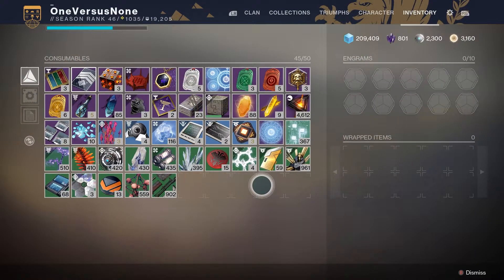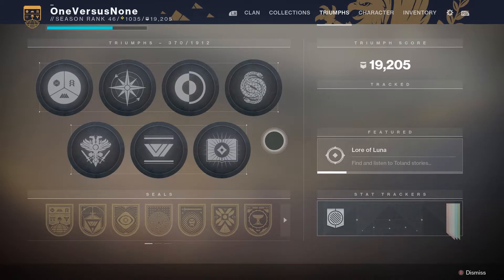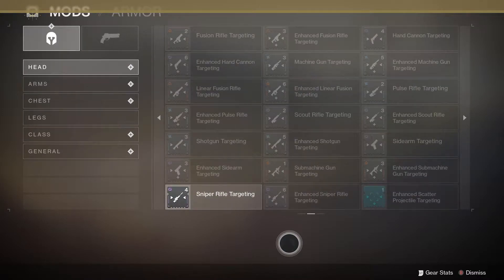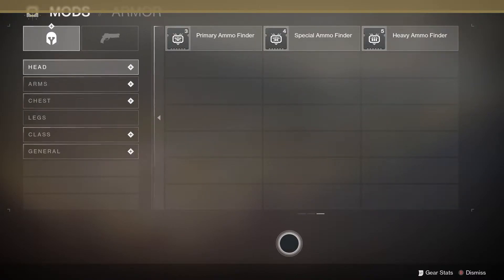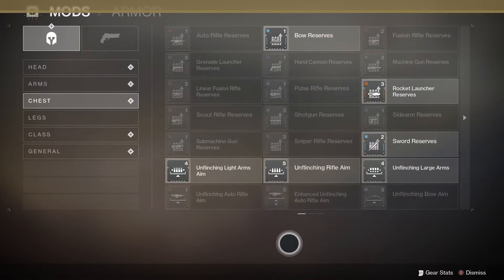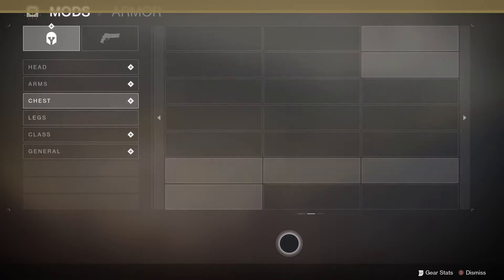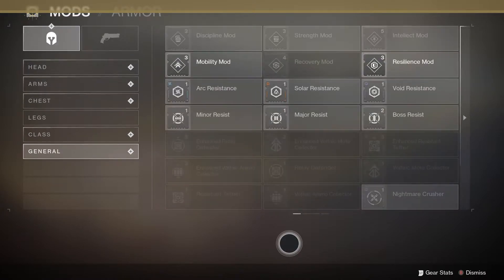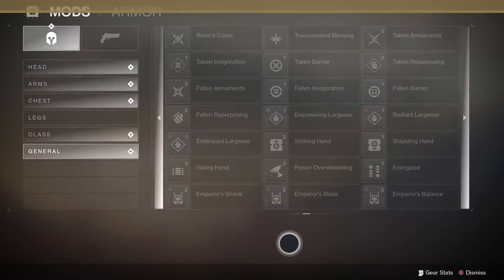And now a quick look at my inventory. So 88 enhancement cores, 9 enhancement prisms. I ended up with 801 legendary shards — not a bad number. 19,205 triumph score. And a quick look at some of the mods I received through package opening, token turn-ins, and all that. Some of these are incredibly important: the reserves, the ammo finders, the resistant mods. They're pretty important and you're going to get these naturally as you play the game.